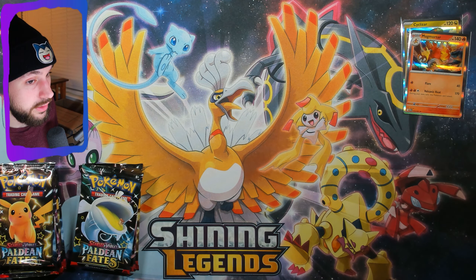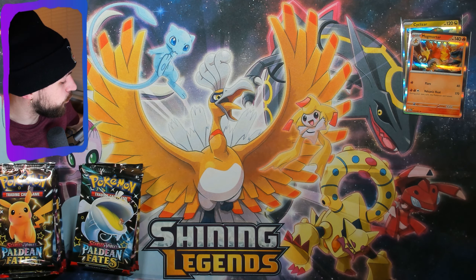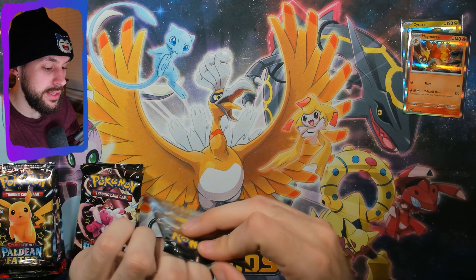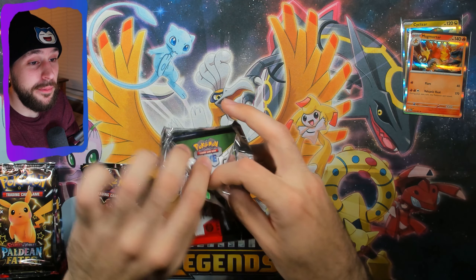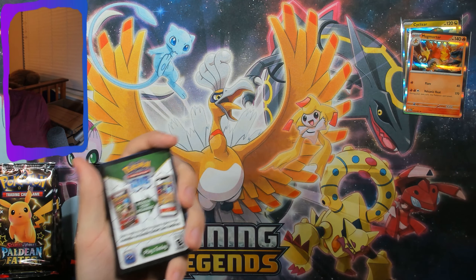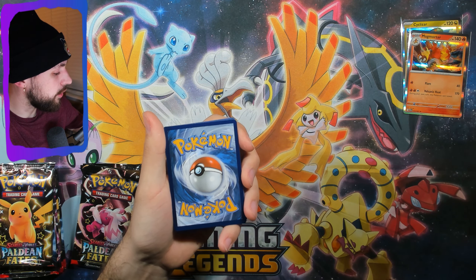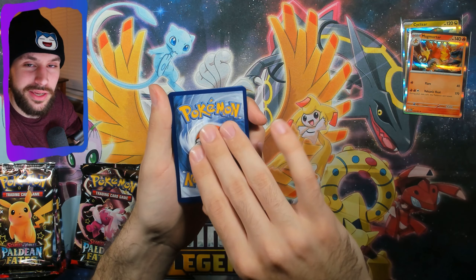I know the mini tins for this set were on some crazy stuff when I was opening them. But I have hope it'll be better — there'll be big moments here. I still have not pulled the Zard or the Mew. Everyone loves the Zard — who doesn't love a good Zard? But I'm more of a Mew fan for the art in this set. Code card. I'm just a sucker for the weird cartoon drawing style. And then electric energy.